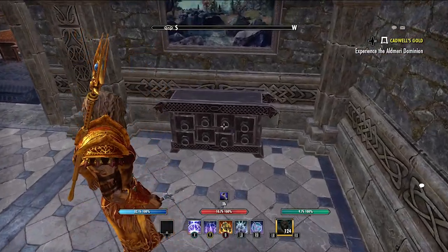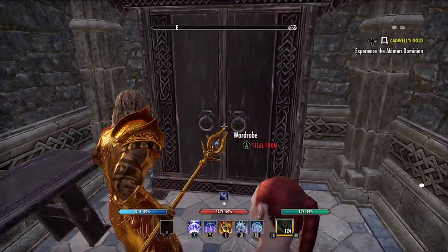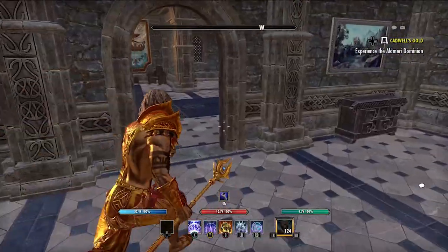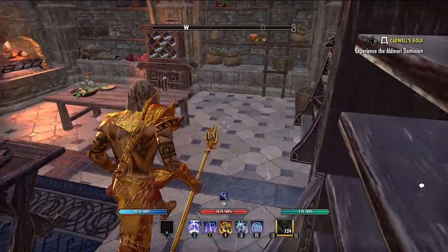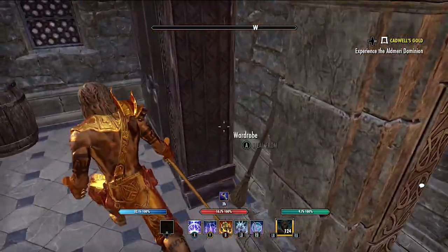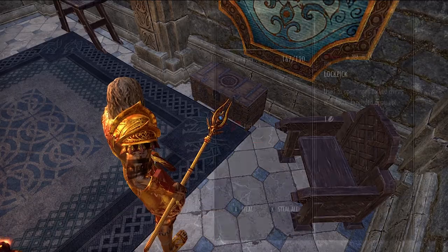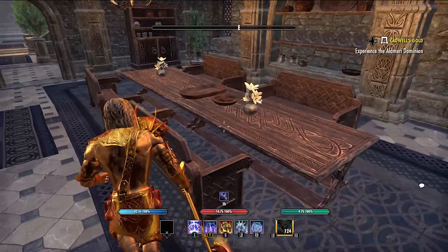Now I'm just going to go over the route that I take — you can see my character running through the route on screen. Basically what you want to be looking for is every wardrobe, every set of drawers, every little chest or trunk. You want to search every single one of them because each one has the opportunity to have a furnishing plan in it.